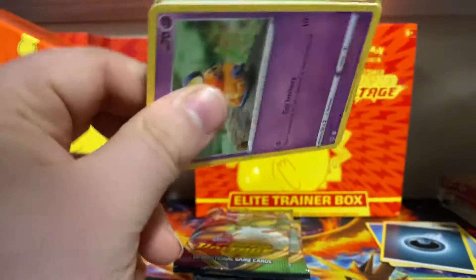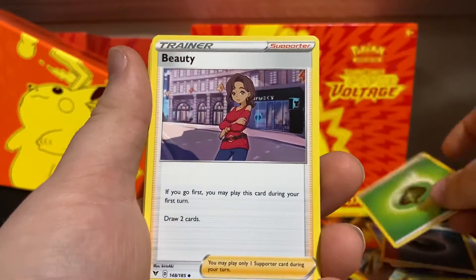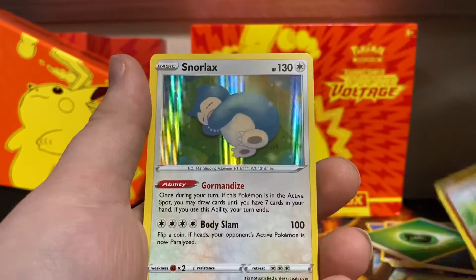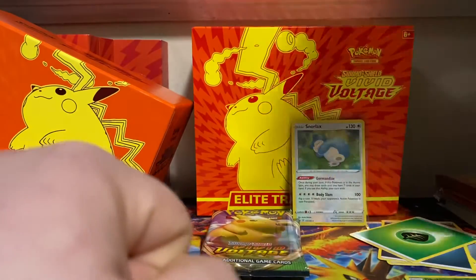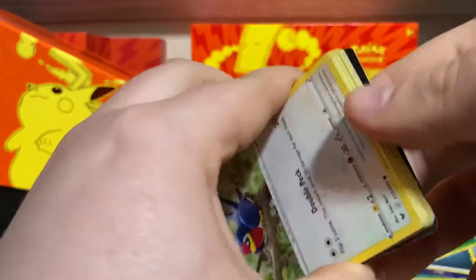Hopefully we start getting some holos here. Code card. Grass Energy, Beauty, Stone Energy, Shuffle, Dedenne, Pikipek, Stufful, Riolu, Chimecho. Reverse is a Wooper, and we have a holo Snorlax. I like this artwork a lot — I have pulled this before. I remember I just put this card in a sleeve for PSA possibly, so I do know I have one of those. But I'm still glad, just in case my other one isn't a 10.